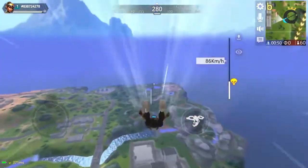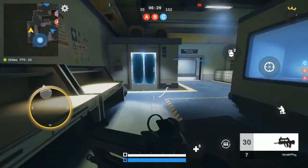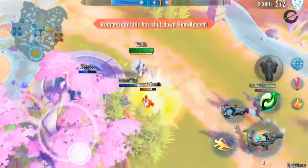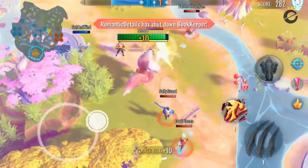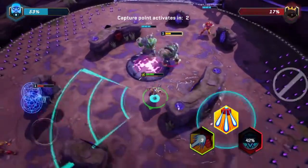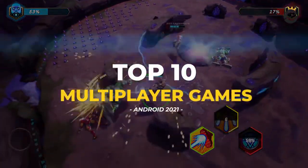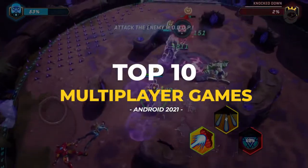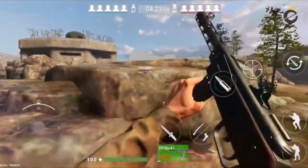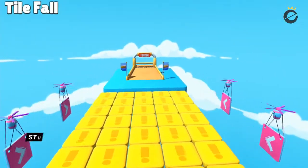Multiplayer games used to mean just leaderboards, but there are now a ton of games that support actual multiplayer play, including real-time co-op or PvP. In fact, most games these days have some sort of multiplayer element. Here are the top 10 multiplayer games for Android 2021, starting from number one: Stumble Guys.